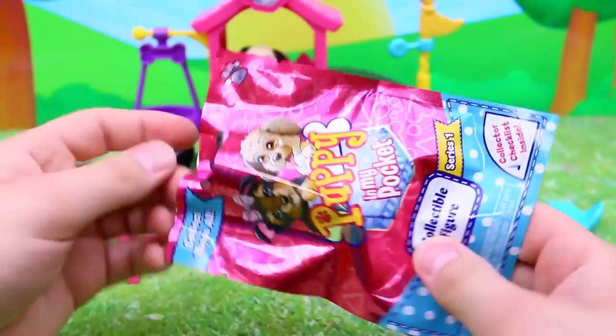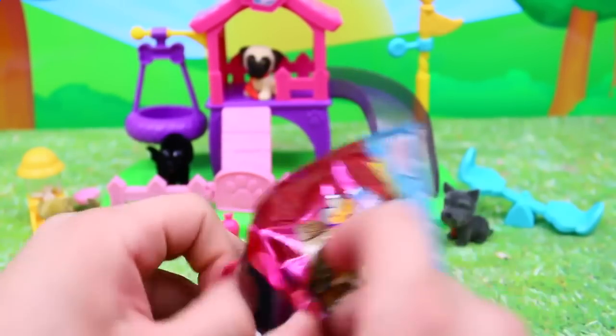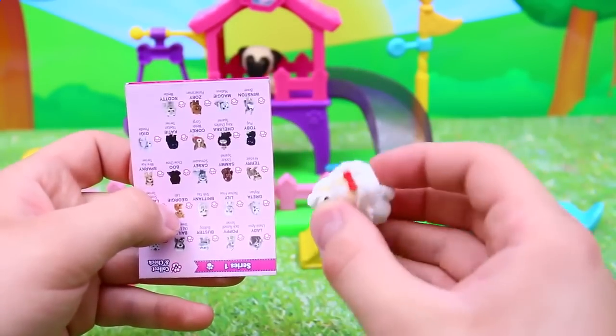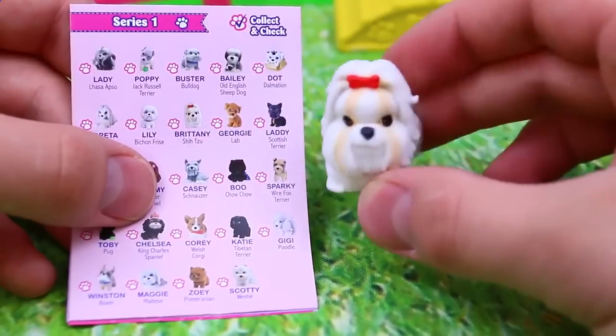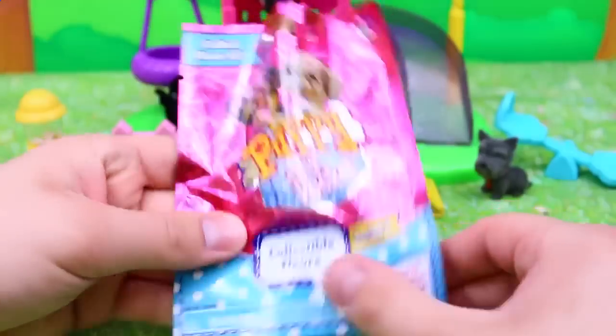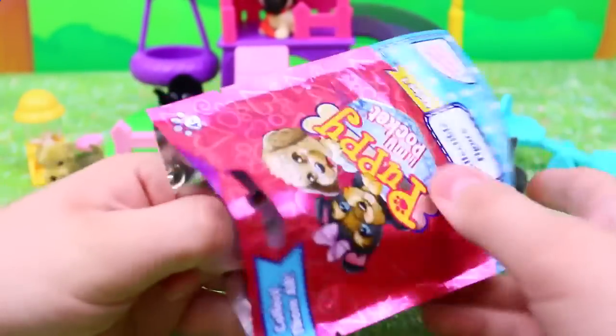Now let's open up another blind bag. We got a cute little white puppy and it has a bow too. This puppy's name is Brittany and she's got white coloring but also some brown. And she's a Shih Tzu.